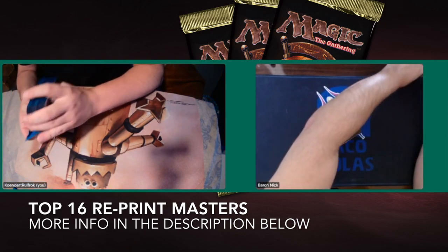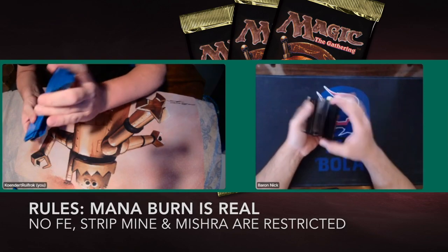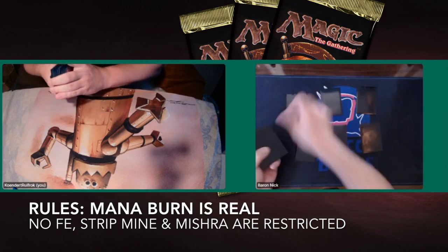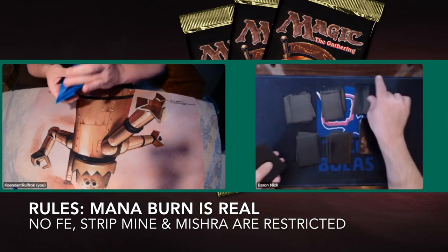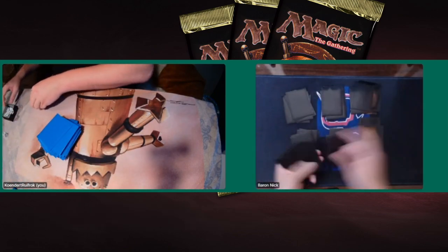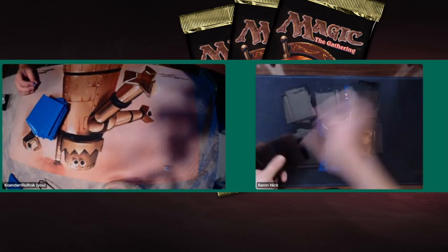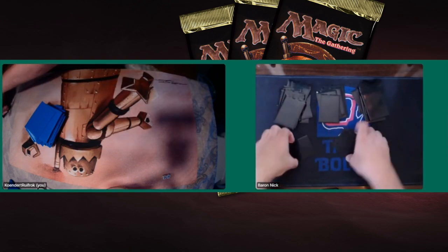What's important to know is that it is a format with mana burn and without Fallen Empires. It's also a one Strip Mine format and a one Mishra's Factory format. Again, if you'd like to know more, simply check the link in the description. You can also find timestamps in the description below.